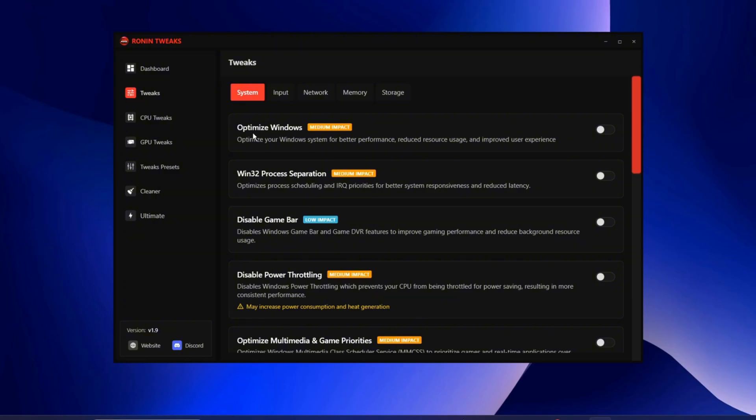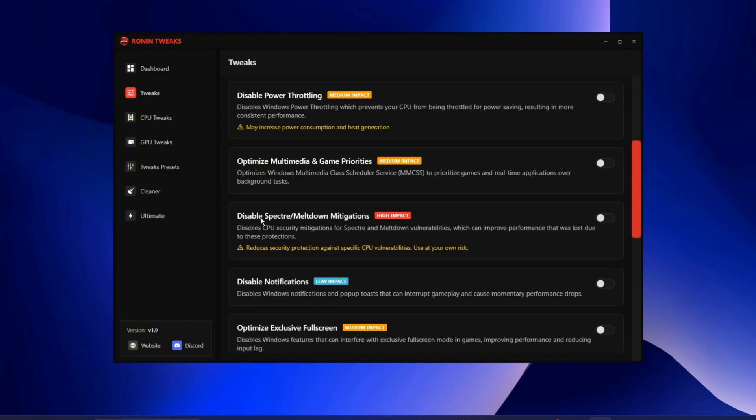The first tweak is Optimize Windows, which will optimize your Windows system for better performance and improved user experience — make sure this is turned on. Win32 Process Separation optimizes scheduling for better system responsiveness and reduced latency. Disable Game Bar removes a hardware-demanding Windows service. Disable Power Throttling disables power saving on your CPU for more consistent performance, but note it can overheat your CPU. You also have Optimized Multimedia and Game Priorities, and Disable Spectre/Meltdown Mitigations, which disables CPU security mitigations to improve performance but reduces CPU security.